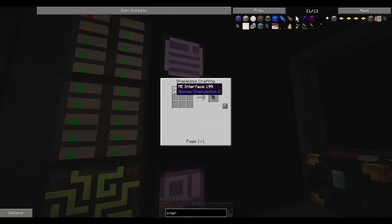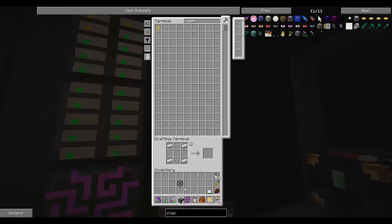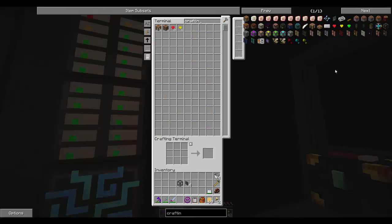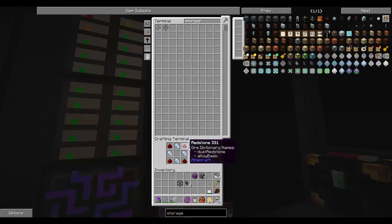Let's work on the interface. We need formation cores — let's make four of those. And then annihilation cores — let's make four of those too. Now we should be able to make four interfaces. Let's make those into the smaller interfaces — perfect. And then we need crafting units. Let's make nine of those. Then we need a crafting co-processing unit, and crafting storage. We can make 55 1K storage cells, seven 4Ks, and two 16Ks — let's make those. That gives us 56 storage cells all together. We'll combine the crafting units with storage.